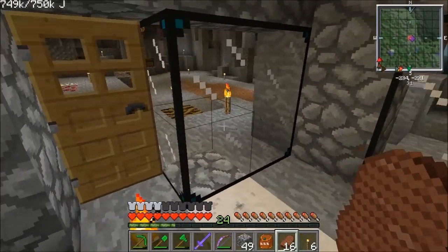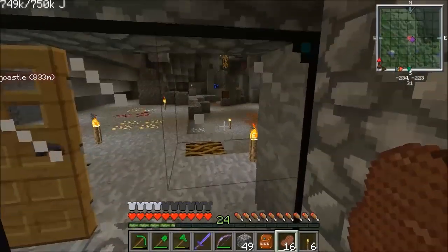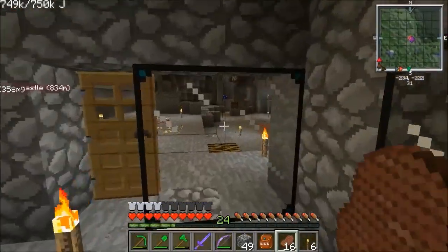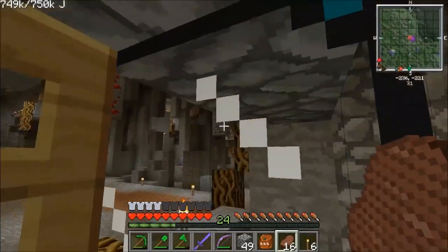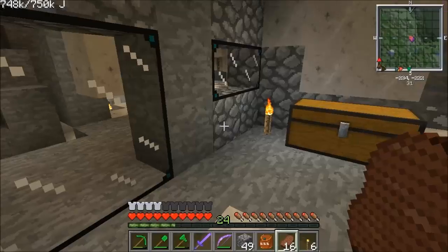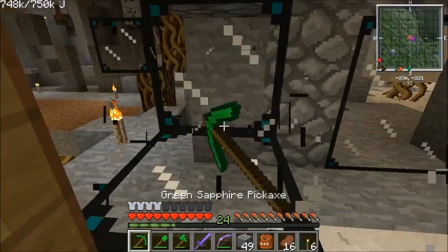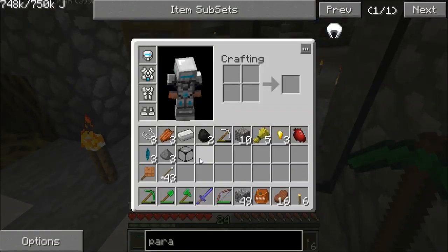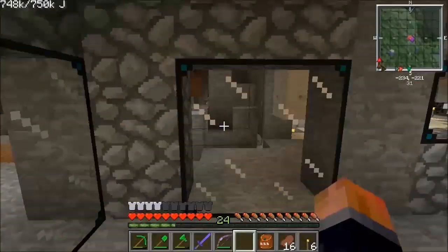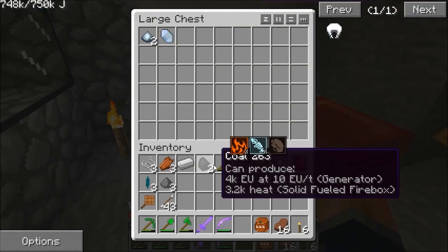Hello, Akko here again. Welcome to episode 11 of my Feed the Beast Ultimate, or Feed the Beast Beginner's Guide. Now I'm in the Hollow Hill — it's definitely a medium one, not a large one. I've had a good look around. I don't normally do this, but I built a little house in here. I've lit this up more than I usually would, just because I wanted to show you guys how safe you can make these places.